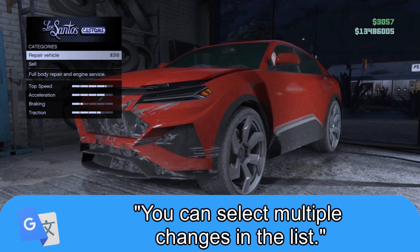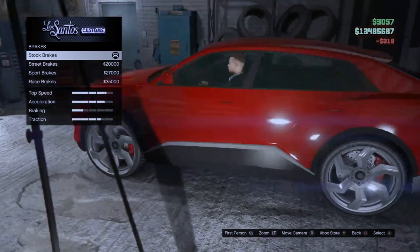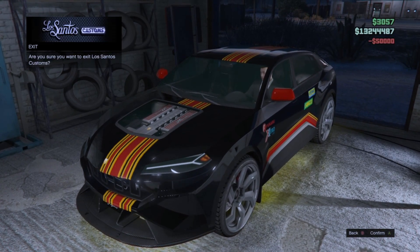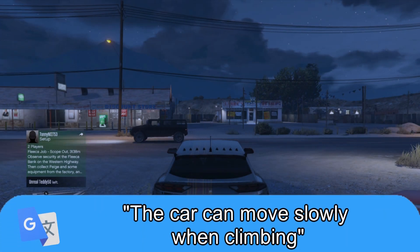You can select multiple changes in the list. So this should be a - yes, okay. I'll select multiple changes then. Now the car's all done. It didn't tell me specifically what to pick, I just picked random. Leave me alone. Next step: the car can move slowly when climbing.